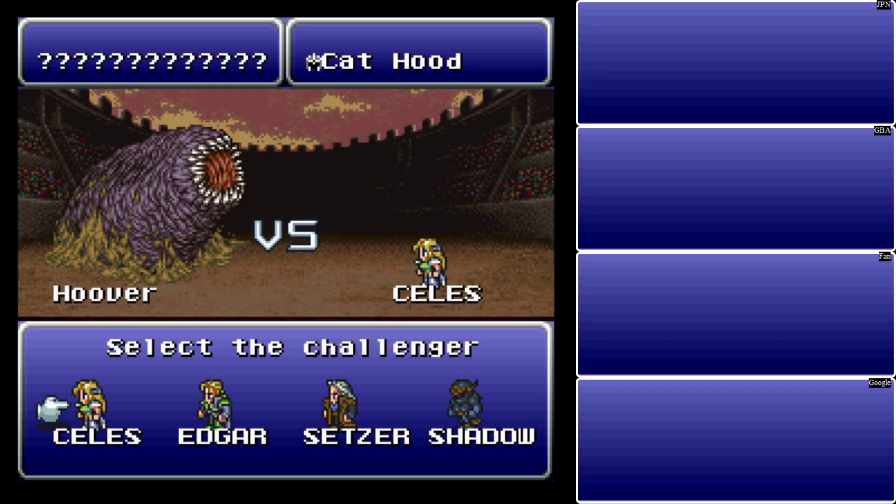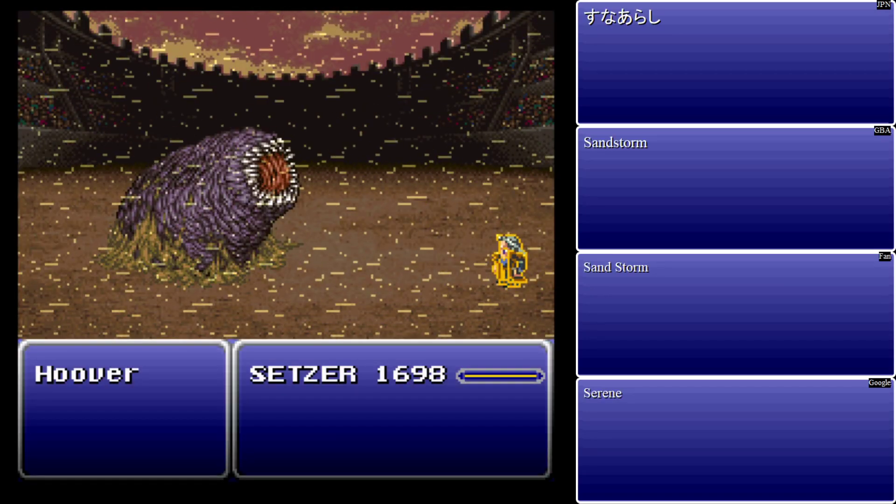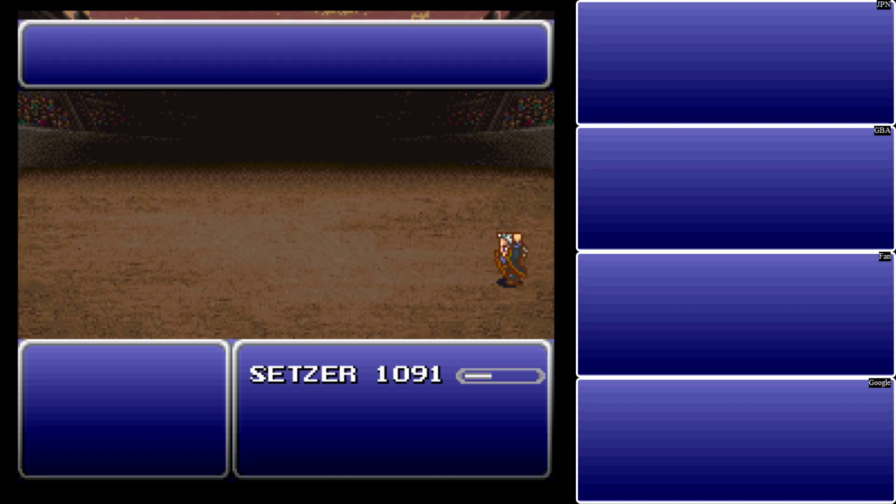Once we've got two Cat Hoods, we're going to bet one of them against the Hoover, and in this particular case we want to use Setzer. You could use Mog with that new Snow Muffler, a Thundershield, and one of those Cherub Down things for auto-float to protect against everything. You could also just hope for lucky instant death, because Hoover has a wind elemental attack that does a bunch of damage. His 12,018 HP — I don't know why any of this is the way it is. He's weak to ice and water, susceptible to poison, death, and stop, and counterattacks with Sandstorm sometimes. Also has Quake, so you want to be protected against Earth elemental attacks. If you give Mog the Snow Muffler, put him in the back row, and give him a Thundershield and Cherub Down, he's basically invincible. And we got the Merit Award.